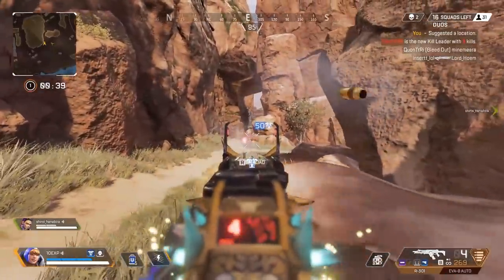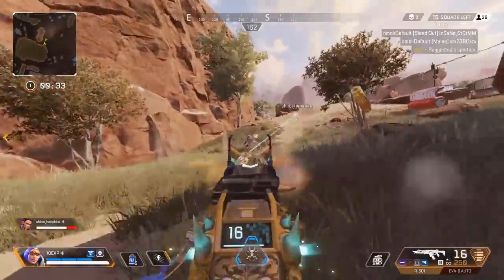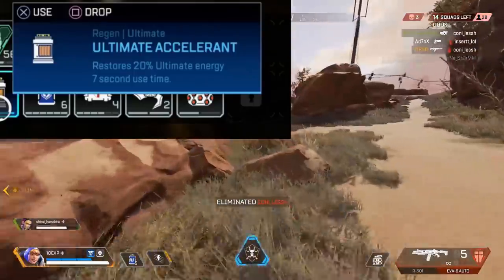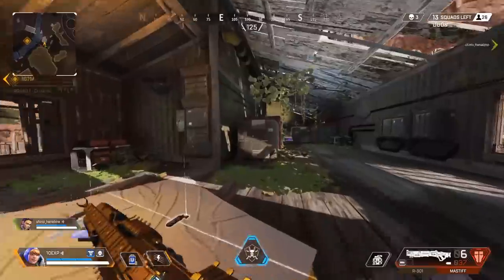Let's get into our list of crazy things you haven't even noticed that have changed. Starting with the Ultimate Accelerant. You may recognise this icon back in season 0, maybe even season 1. This thing looks straight out of a pre-beta game — it's definitely different to the one we have now.